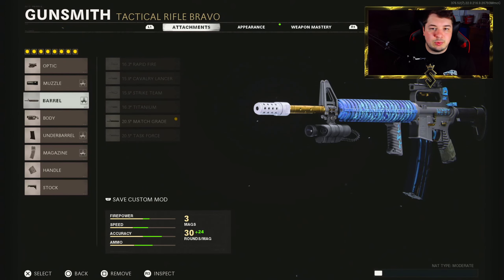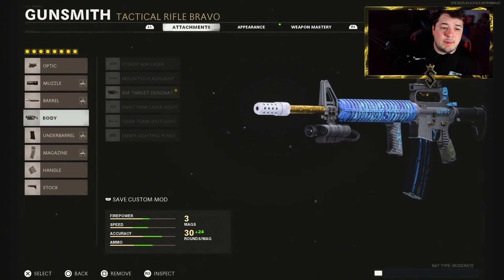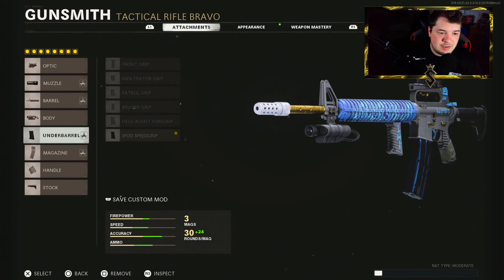For the muzzle I have the infantry compensator to take care of all of the vertical recoil control needs with the M16. For the barrel we went with the 20.5 inch match grade. This is a max damage range build so the match grade barrel is going to be what you need to fulfill those needs. For the body we have the SOF target designator to make it a ton easier to see your enemies while aiming down those sights.